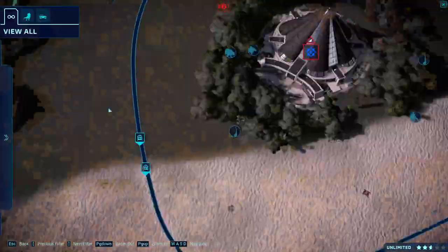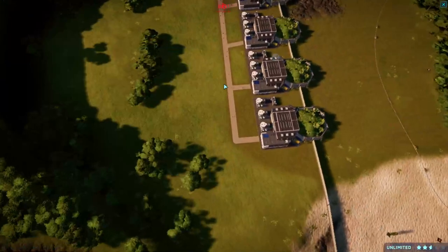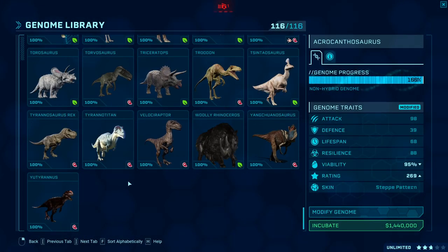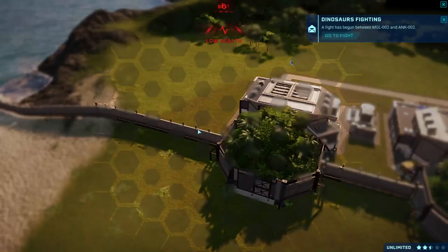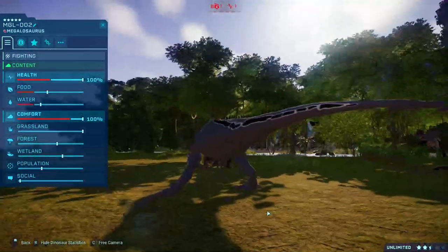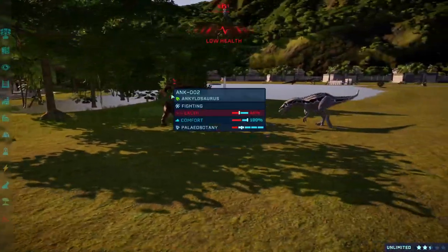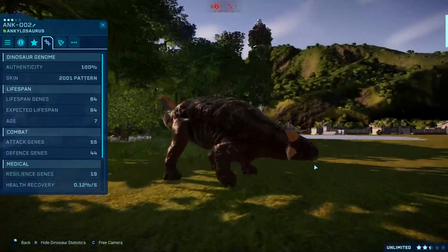But anyway, enough about that. This is about this mod showcase. There's not much else to showcase, to be honest. We'll release some carnivores into the ring and see how they fare against my herbivore friends. We've got a fight between Megalosaurus and Ankylosaurus. Look at that — Ankylosaurus getting a hit! And yes, I buffed this bad boy — not too much, but I did buff it a little bit. Getting off another hit there.